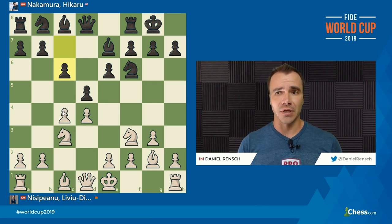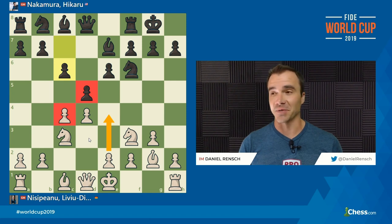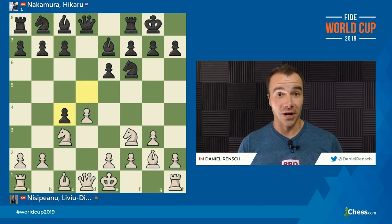In these positions, sometimes you can later prepare to take and play B5, or try to fight White in terms of the tension. But ultimately, in a lot of these lines, if White eventually gets E4, Black can feel slightly worse and not having as much fun. So we know Hikaru Nakamura wants to play some sharp chess, and he plays DxC4.